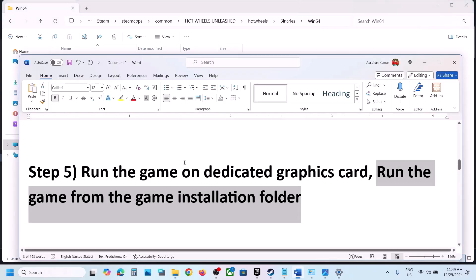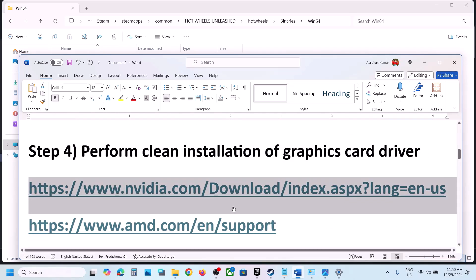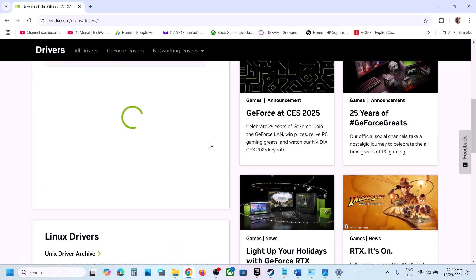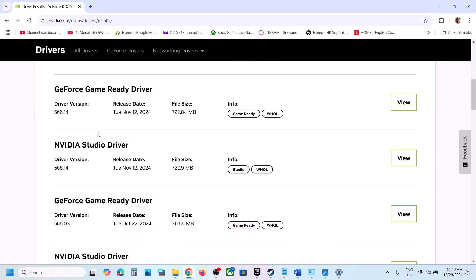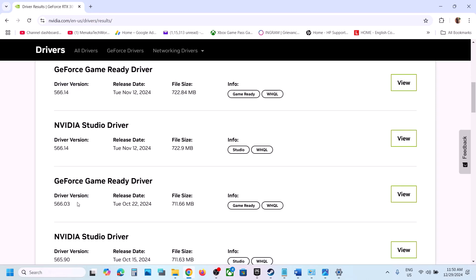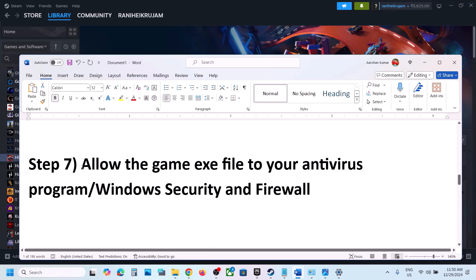The next step is to roll back the graphics driver. Go to the Nvidia or AMD website and roll back the driver. If the latest driver is not working, go to the Nvidia website, select your graphics card and operating system, click Find, then scroll down and click 'View more versions'. The latest version is 566.36, so try 566.14 or 566.03 — click View, download it, run the exe file, make sure to check 'Perform a clean installation', restart, and launch the game.